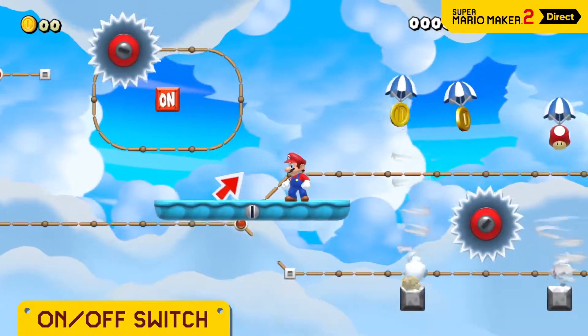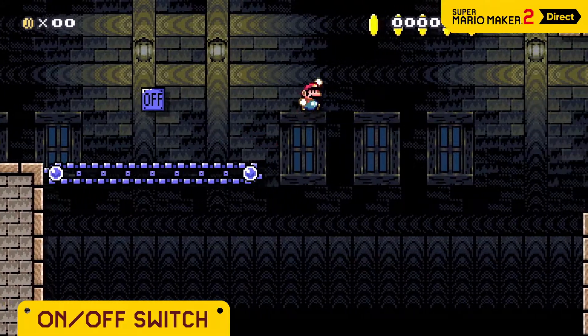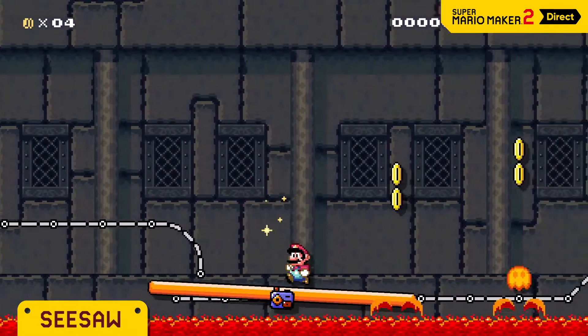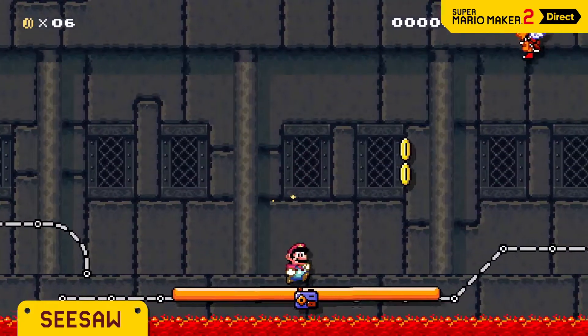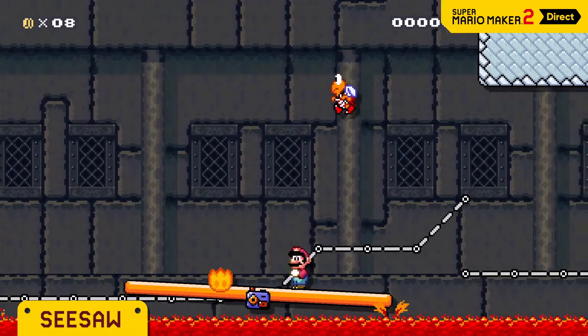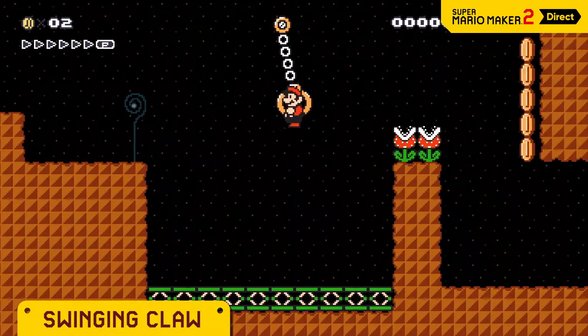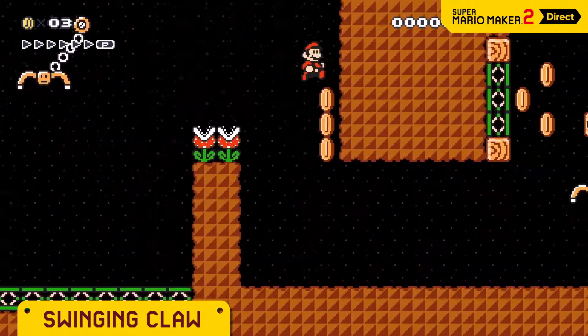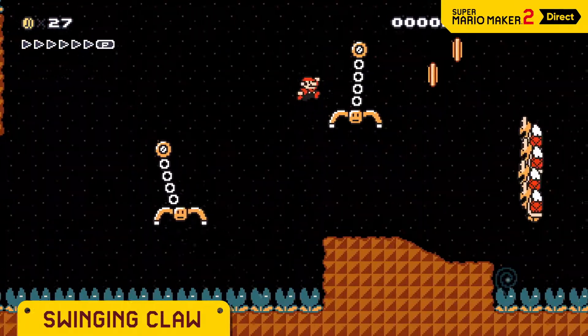Change tracks, or make conveyor belts change directions. Seesaws tilt left to right under Mario's weight — they're a perfect fit for risky, tilt-centric courses like this one. Let it grab you, build momentum, then jump. Mario can even use these to send himself flying.